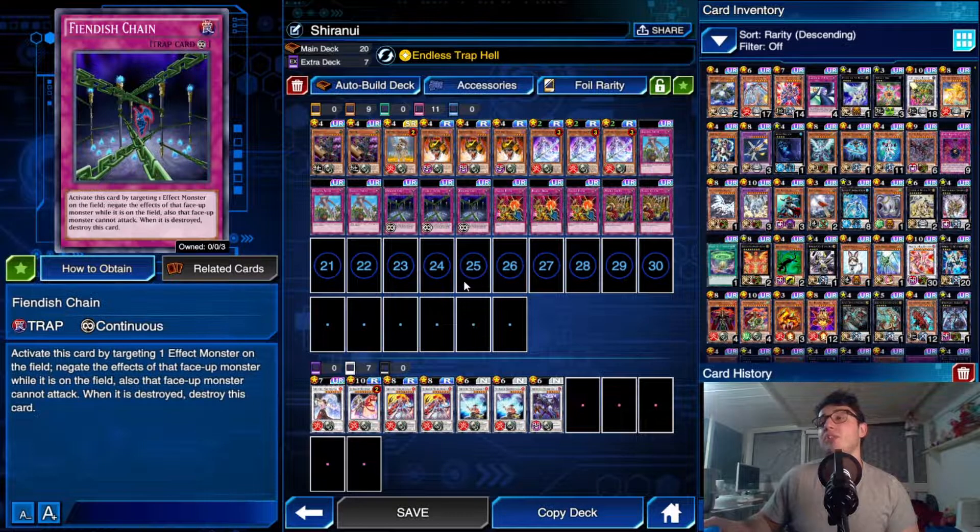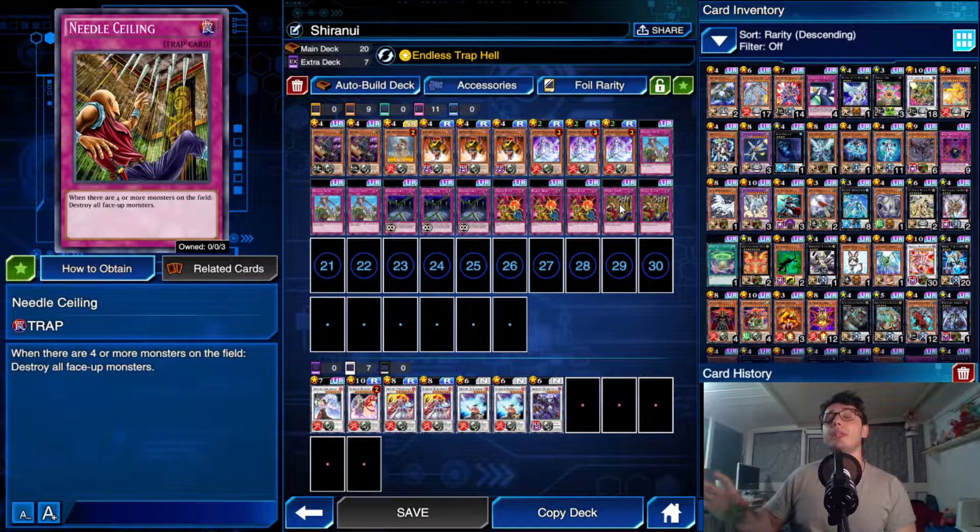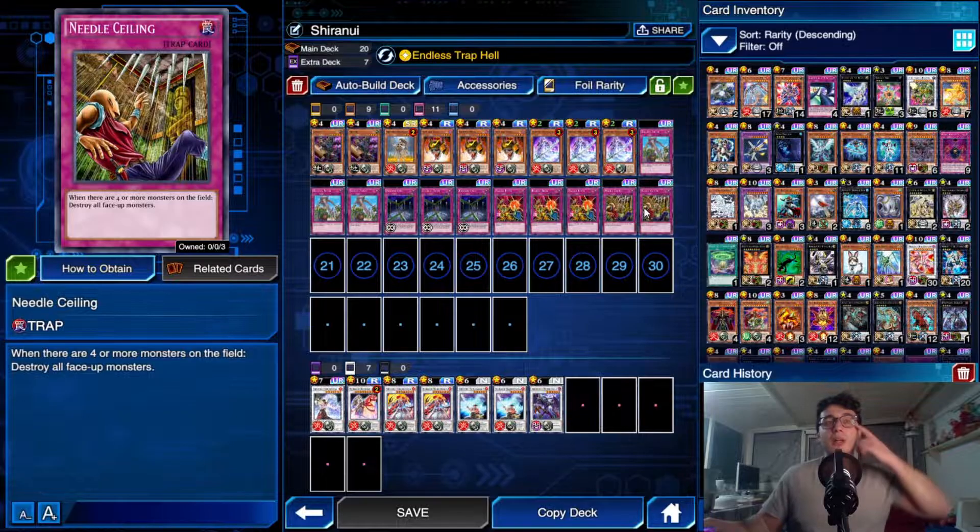We have triple Fiendish Chain, which is one of the best staples in my opinion. I kind of don't like Floodgate here because our main win condition is bringing out Shogun Saga, and Shogun Saga needs a face-up monster on the field to inflict lethal damage. Just a couple of Needle Ceilings — keep in mind Needle Ceiling can only be activated if there are at least four monsters on the field.